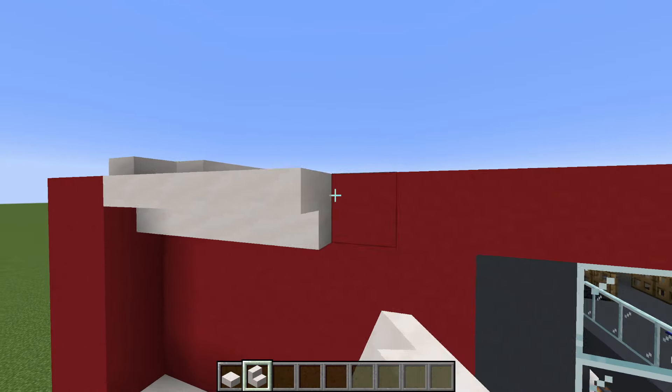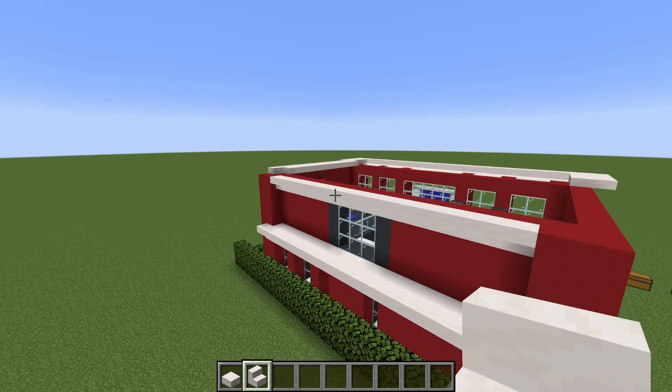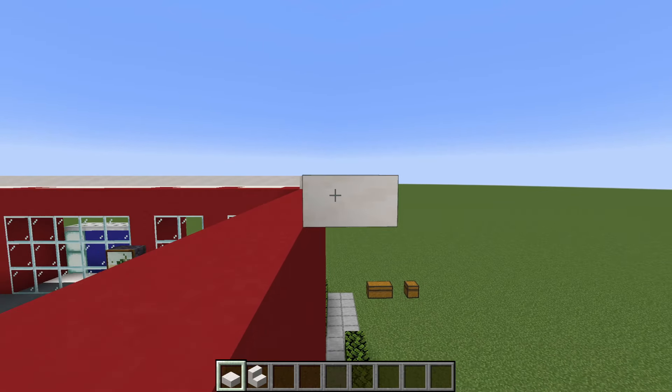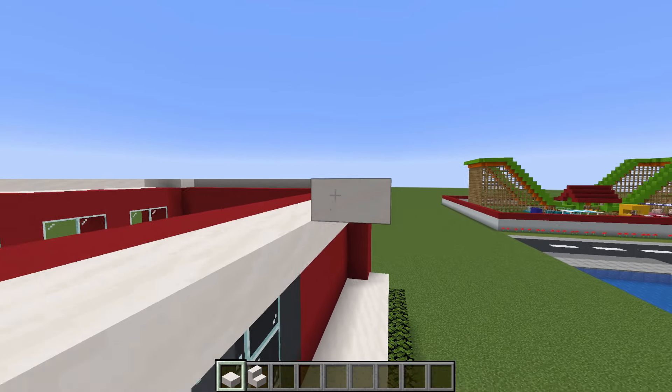Last but not least let's add an upside down row of smooth quartz stairs along the top of the back of the gym like this, and then a layer of smooth quartz slabs that extends all the way above and around the outside of the top of the gym, filling the entire roof in using smooth quartz slabs.